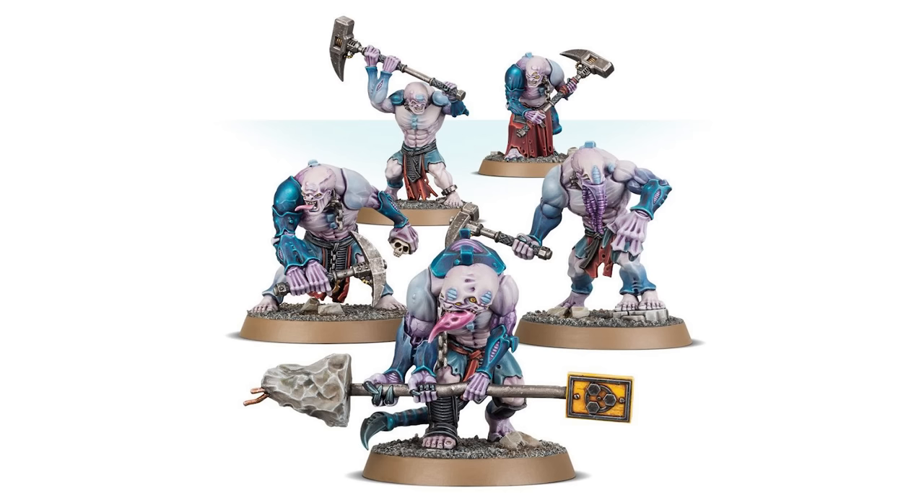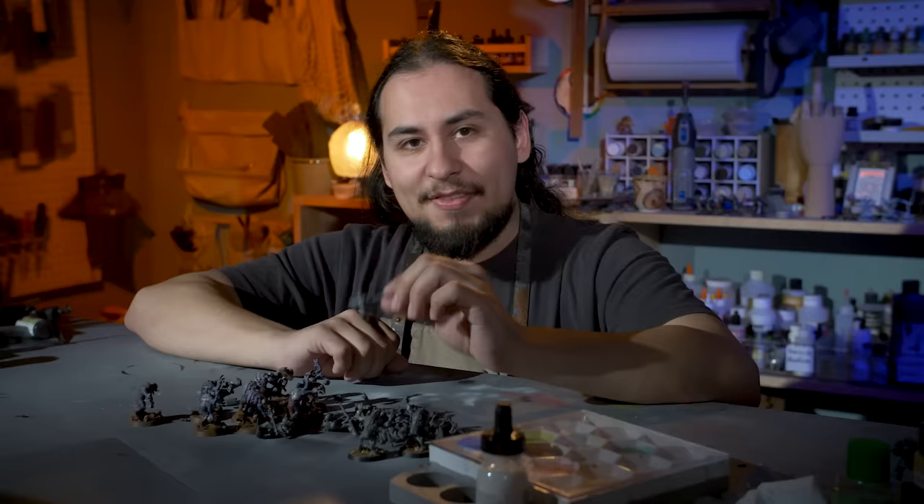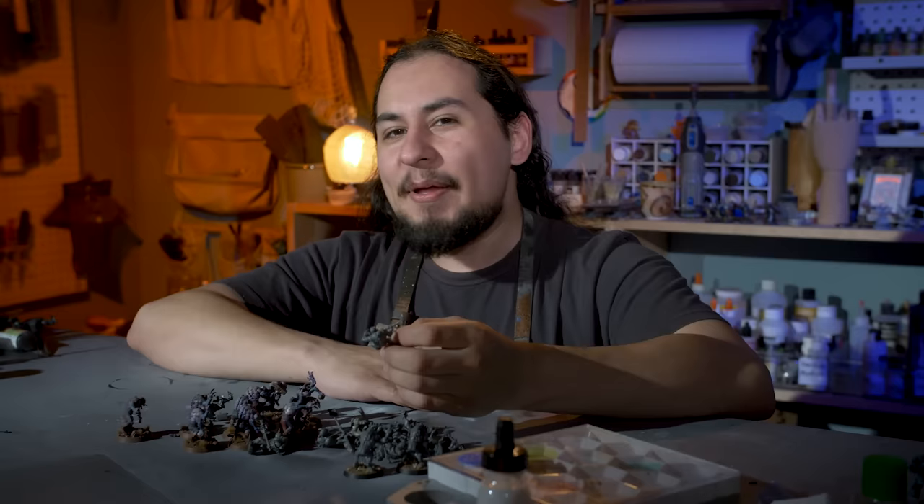One funny thing about the Aberrants is that they are the heavy infantry killers. They stomp Marines, Terminators, but they are tiny — standing quite a bit shorter than Space Marines. The Aberrants are my favorite Genestealer Cult unit because they're creepy. They're really weird. They're not supposed to be this way. A little bit too much Genestealer Cult, a little too little human. They spent too long in the oven. They came out a little bit burnt.